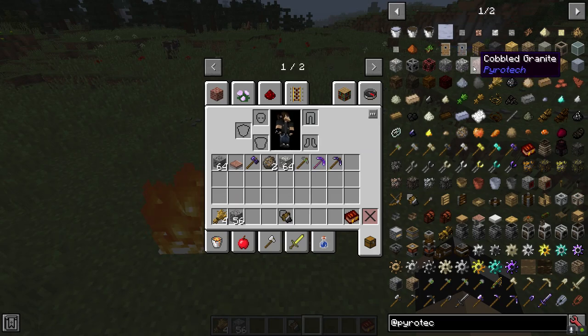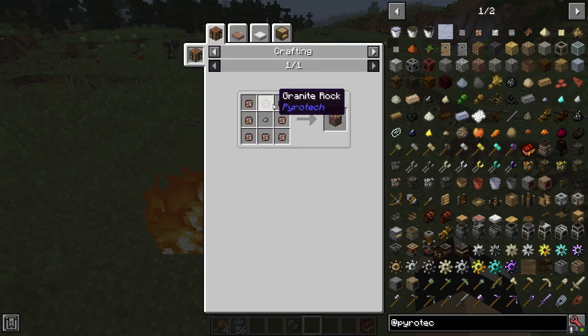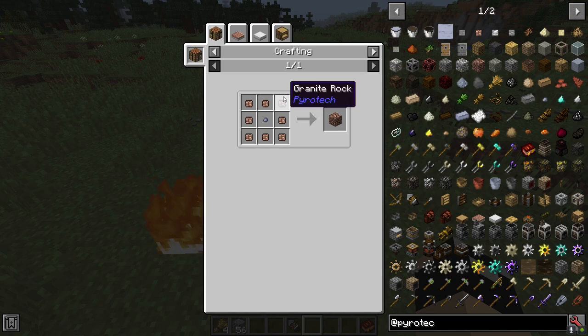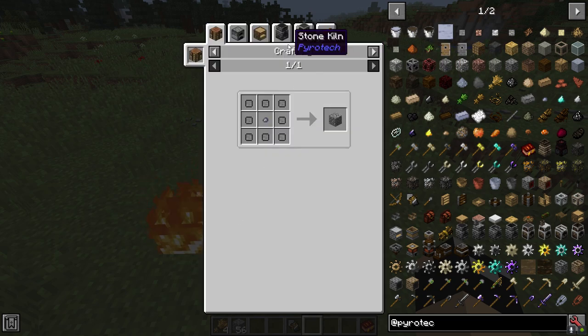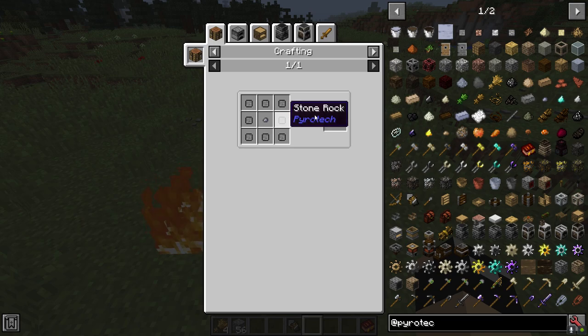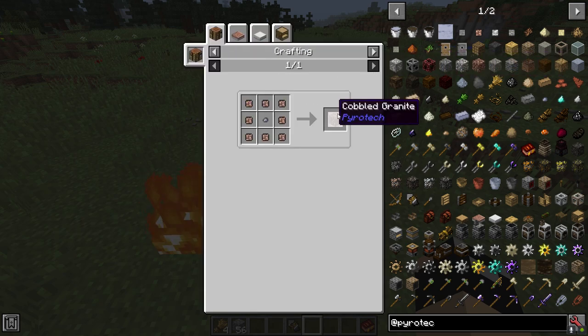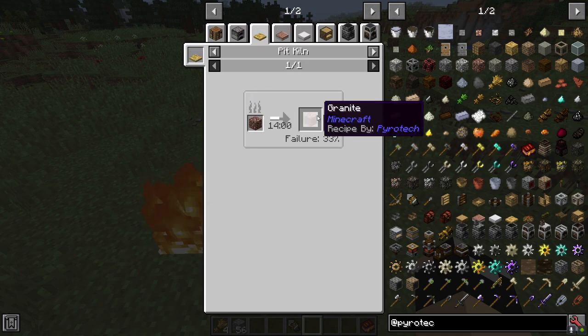At this point you may also want to make cobbled granite, diorite, or andesite — just use the respective rocks. You can also make cobblestone using stone rocks and a lump of clay. This is helpful if you're having trouble finding granite, since you'll need granite to create the granite anvil soon. You can then smelt cobbled granite to get the smooth version.